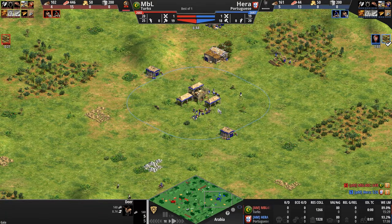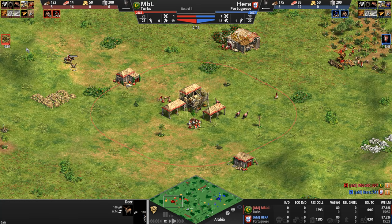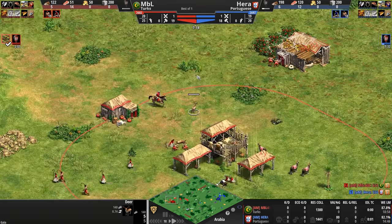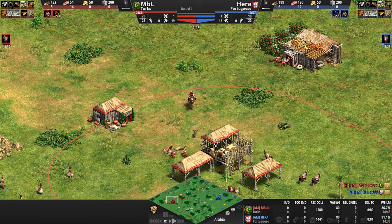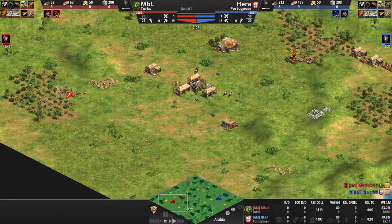Both players click up to feudal — Hera's already en route with 18 villagers. Looks like our Turk still needs 50 more food, probably gathering that right as loom completes. And now we see the Roman numeral two. Good time for us, as the players head up to feudal and the deer are being stubborn on Arabia, to look at the bases. Let's zoom out.